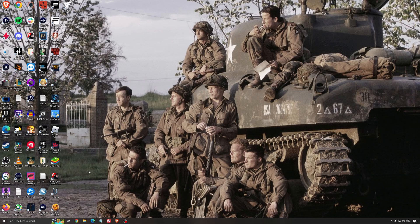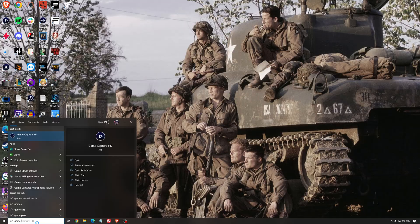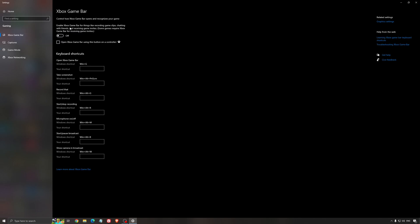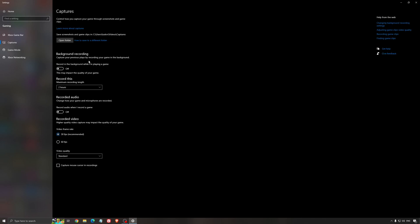So now the best settings for Windows for gaming. First of all, search for game mode in the search bar. Make sure that game mode is activated — for the past year it's been pretty good. You're getting decent performance and making sure all your resources are focused on the game you're playing. For the Xbox game bar, I recommend to deactivate this one as it causes stuttering and crashing in some games. For the capture, make sure that background recording is off and recorded audio is off.